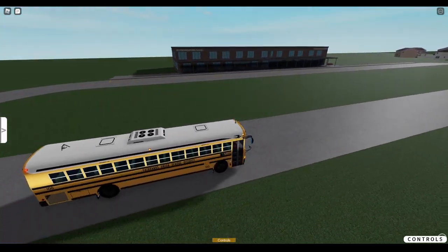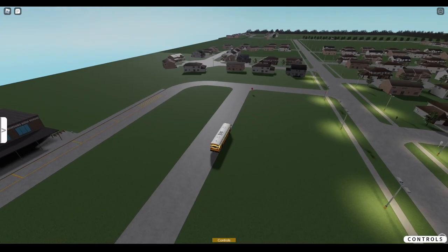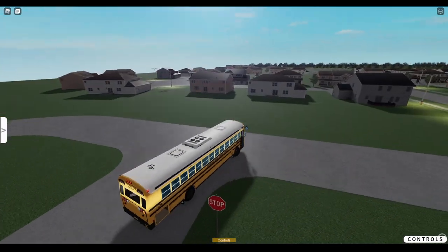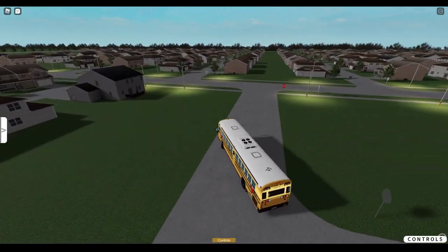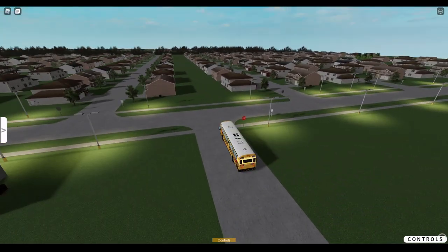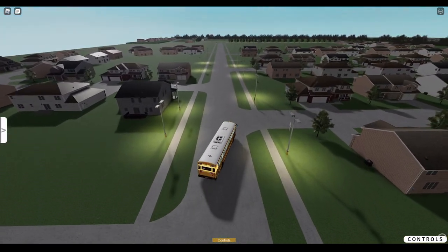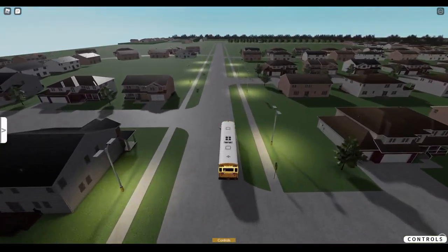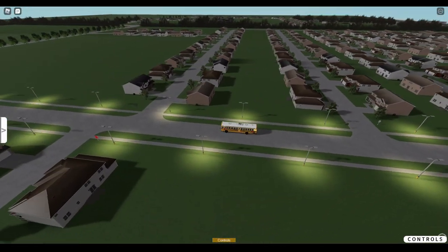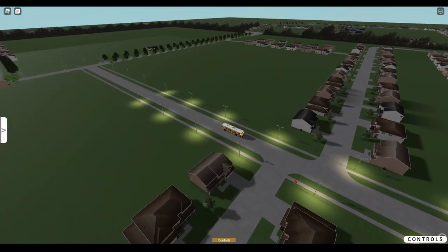Bus loop's not bad - probably better than I can do, I suck at building bus loops. Now we're gonna head to the other school. As far as the neighborhood goes, you've got all of this area right here in front of the school. There should be three schools in total if they want the ES, MS, and HS. However, I only see one school - there might be another over here. Unless I'm just missing it.